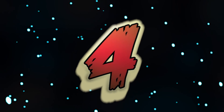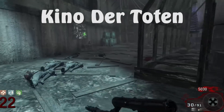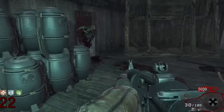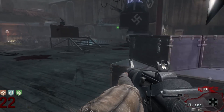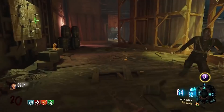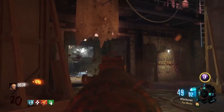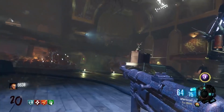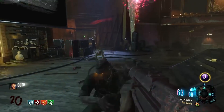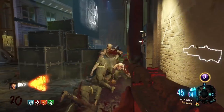In the number 4 spot, we have an on-disc map — Kino der Toten. Kino is the map that a large portion of people start off their zombies careers on. Such a classic. It may be an easier time on Black Ops 3 because of Gobblegums, double Pack-a-Punch, and better perks, but since not everyone has Zombies Chronicles DLC and may only have the Black Ops 1 disc, I'm only going to be referring to the original — though Black Ops 3 is also included when I put it in the number 4 spot.